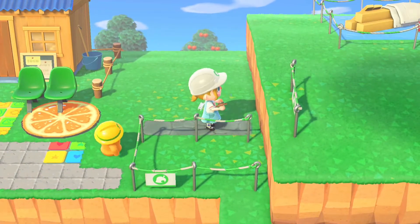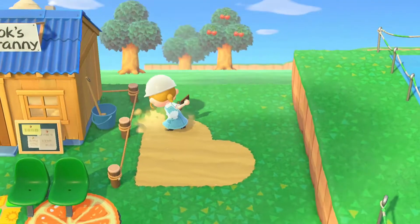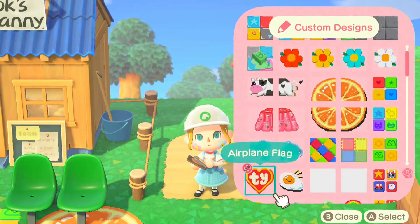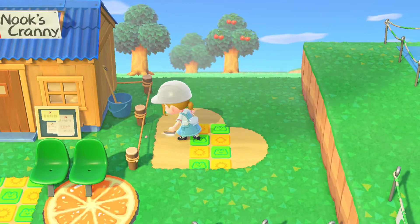Here I thought I was going to add some more stone pathing but I actually changed my mind and created this heart out of sand, and it worked really nicely — it kind of frames the edge of Nook's Cranny. So then I decided to replicate what I did up by the front and use those frog tiles on this side as well.